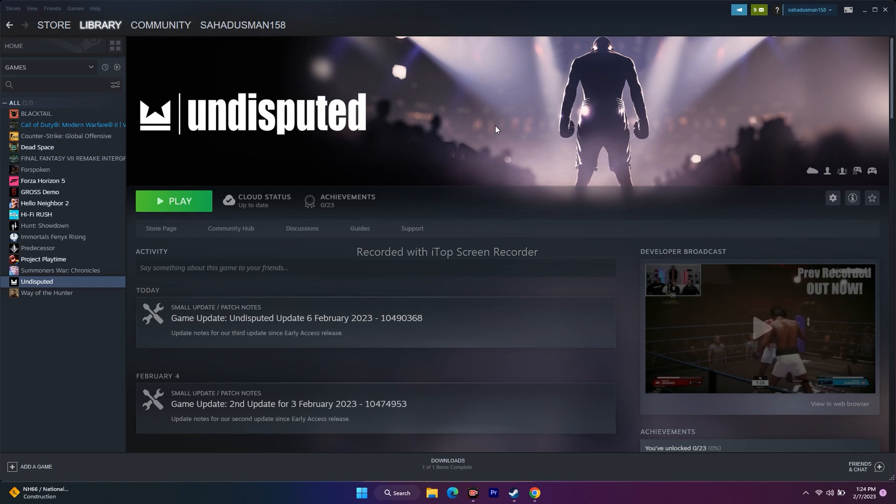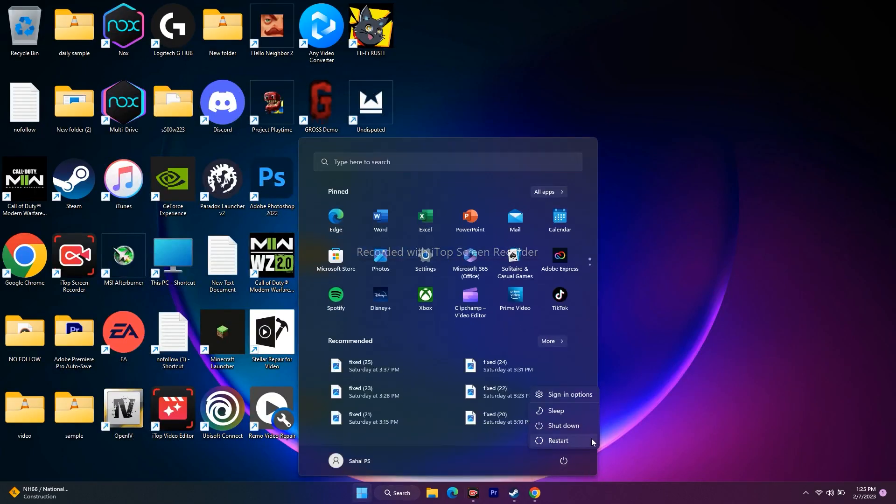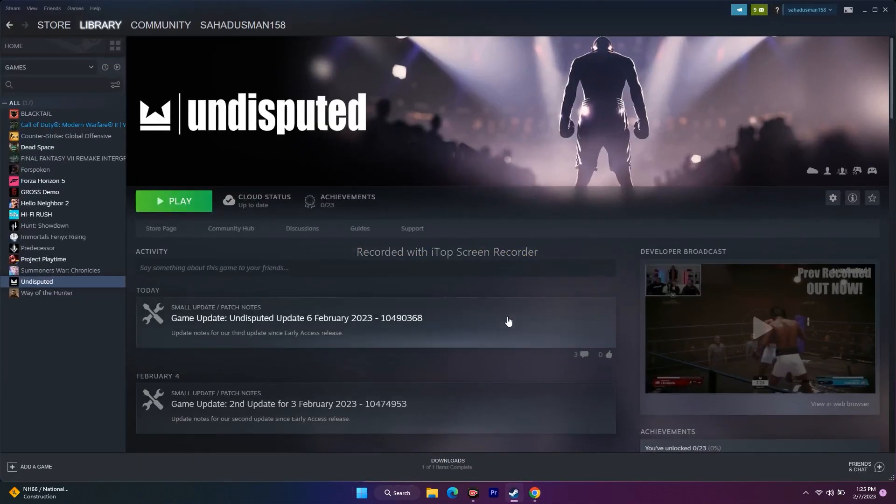The first and basic step is to do a general restart. Go to the Start menu, click on the power icon, and go for Restart. After restarting, try to play the game. This is a very simple step which may help in some cases, which is why I'm recommending it.